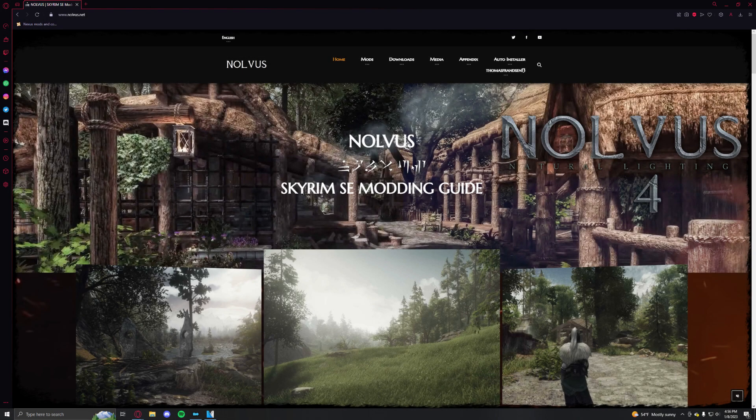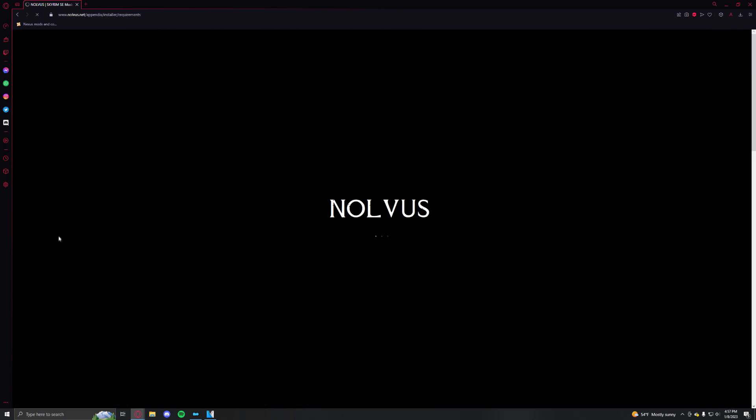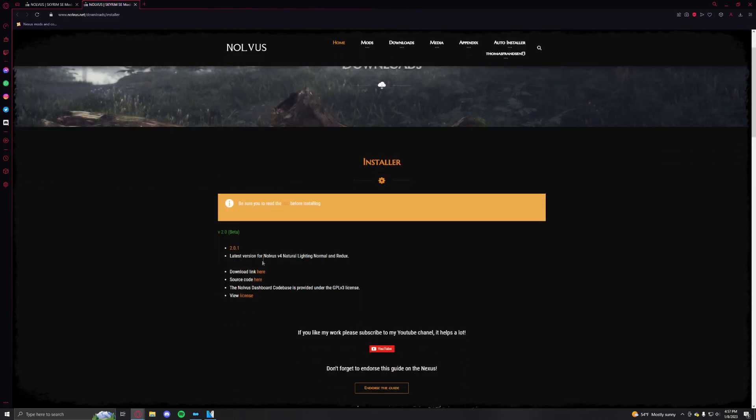And I'm going to show you how to get it. First things first, just go on over to www.nolvus.net. This is the official website for the beautiful mod list I was showing off — Nolvus Natural Lighting 4, or the Redux version for people with PCs who aren't as strong. But I also have a second fix for that later. The first thing you're going to want to do is make an account with Nolvus. Then go ahead and read through the introduction and requirements. It will tell you about what you need to do before you install the list.